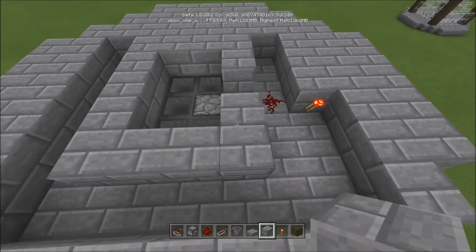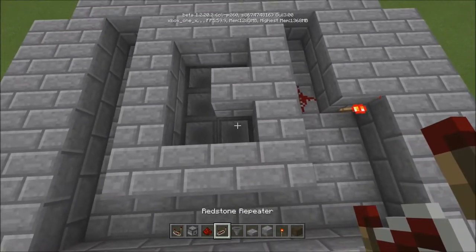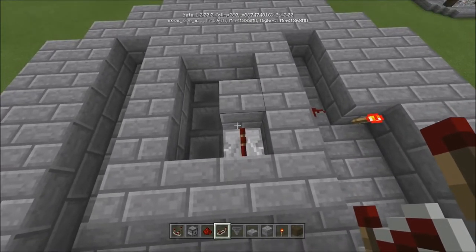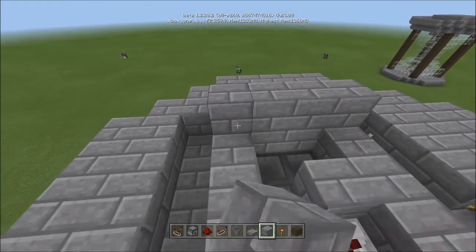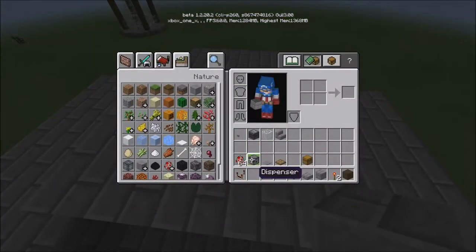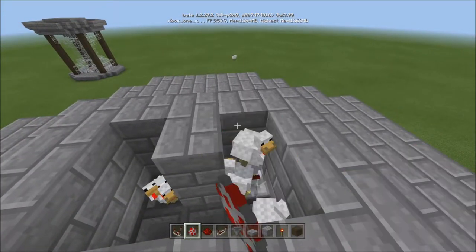Go around it just like so. Cover that and put a block on top of that — super important. Then take your repeater and put it just like that. It has to be on the same side as where the torch is. Put that into there, and now any chickens that lay eggs on top will trigger it. This is temporary — we'll change it to half slabs afterwards. Cover everywhere you have blocks with another block so it's enclosed. Then take your chickens — about 10 is good.